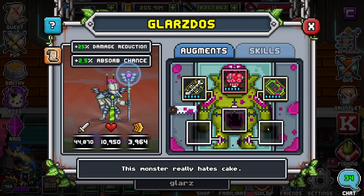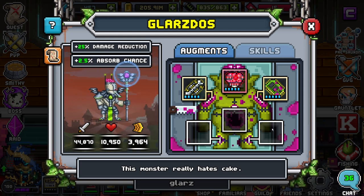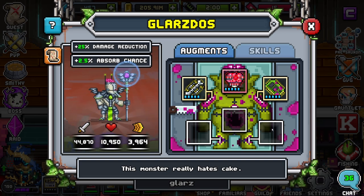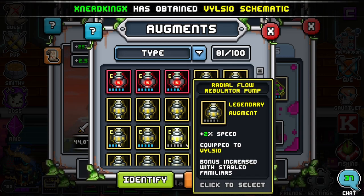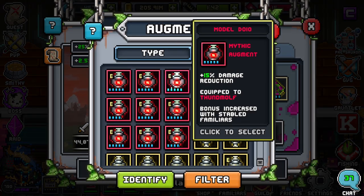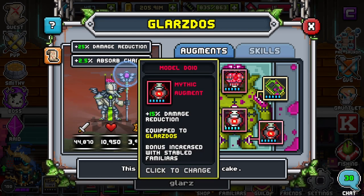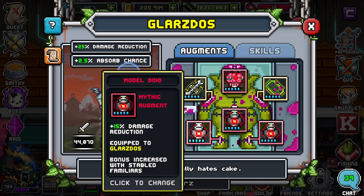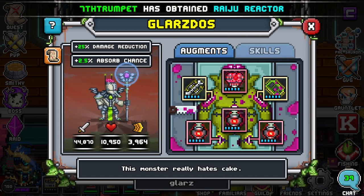The only thing you're going to want to slap on him — and I mean the only thing — is damage reduction. You don't need damage, you don't need absorb chance, you don't need block. You can't reach 100% block and you can't put clover on familiars, so block is never the way to go unless you can somehow get him to max block. So damage reduction all the way. He's starting at 25% base plus 15 plus 15 plus 15 from pumps — that's 70% damage reduction, which is very nice. That's the most ideal build for Glarz.